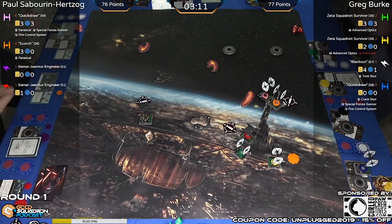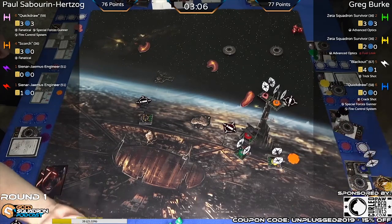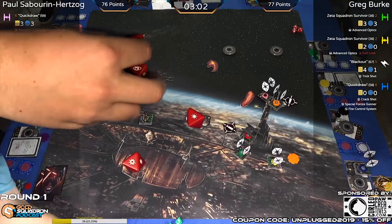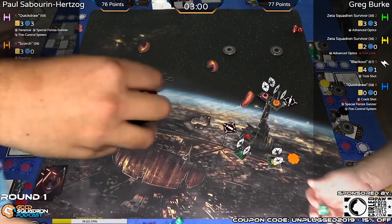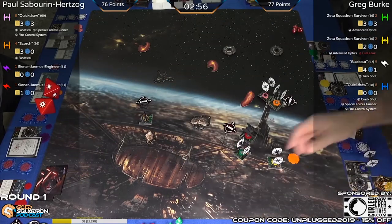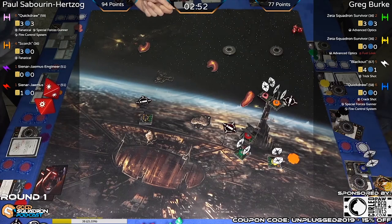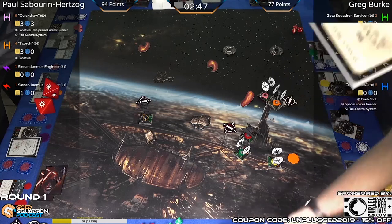Greg got a little confused there. Here's the silencer going into yellow — see if he can put the nail in the coffin. Four dice, no mods though. Hit, crit — probably pushes the crit through — and no, whiffs him. Takes yellow Zeta off the board. 94 points scored by Paul to Greg's 77.